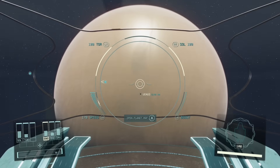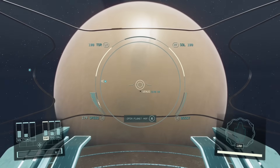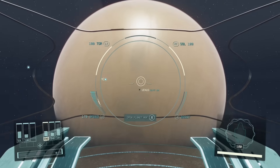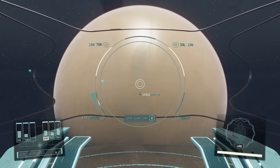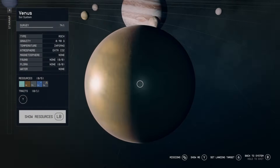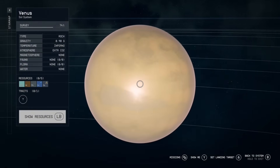To start, you're going to want to make your way to Venus. How this is going to work is you're going to want to land on Venus and look for a very specific symbol. It does not matter where you land or on which side or anything — just go ahead and land on Venus.